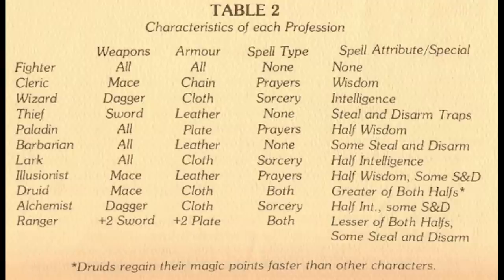Druids have weak armor but can use both prayers and sorcery, and in all but the Nintendo port, regenerate magic points twice as fast. Rangers can also use both kinds of magic, but instead of faster MP recovery, they have better access to weapons. Alchemists are basically wizards that can steal; illusionists are clerics that can steal; larks are wizards who can use bows; paladins are clerics with better combat abilities; and barbarians are basically fighters but with worse armor and the ability to steal and disarm traps.